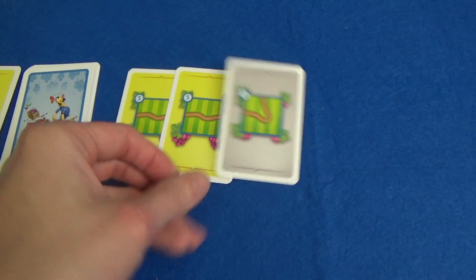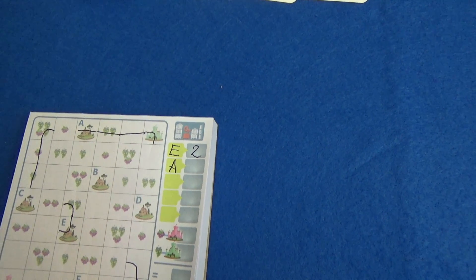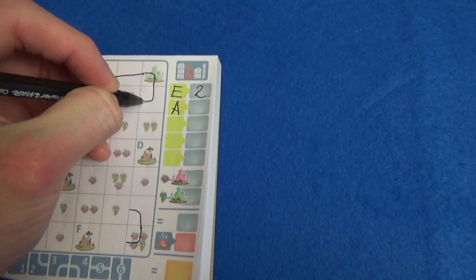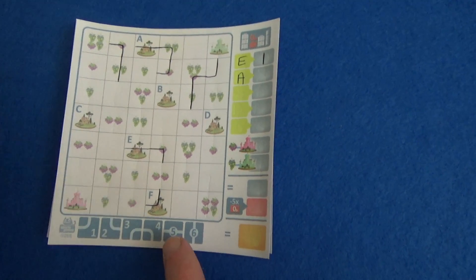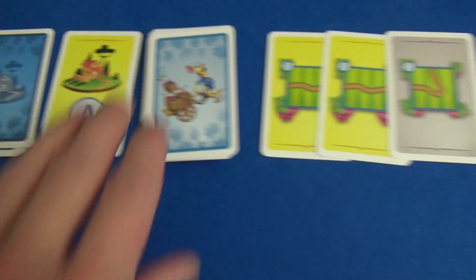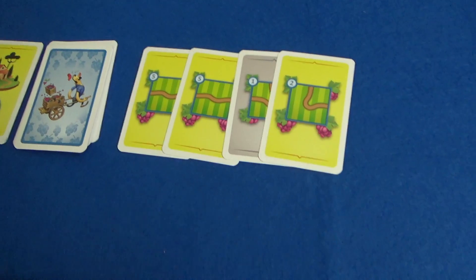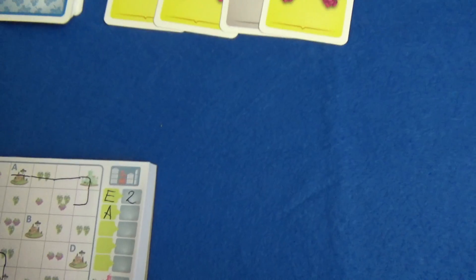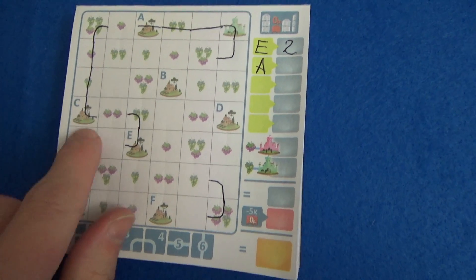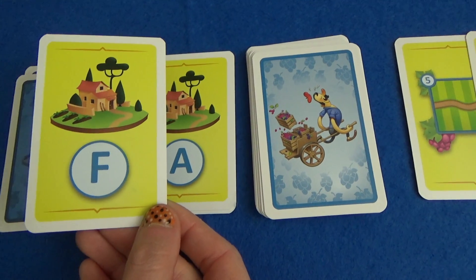The next card is a number one — not yellow, so it's going to be at least two more cards. I think I'll tuck this down here and maybe hope to connect to that — that would be five. Rachel is going down toward F there. The next road is number two, which isn't great for this plan, and that's three yellows. I'd like to connect this here because it could work well for city C later.